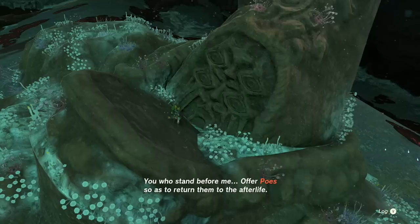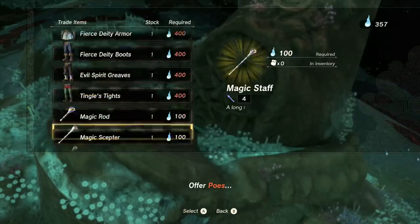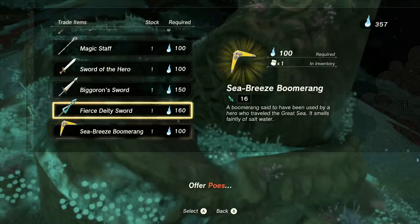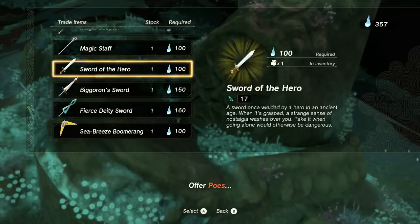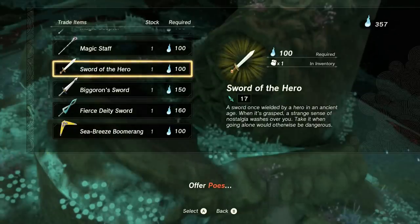Upon acquiring this weapon you can then infinitely get it back again using poes at the poe vendors you find down in the depths. As you can see from the other legendary weapons we've been talking about in the series, we can buy them, and the Sword of the Hero is a nice cheap one — only 100 poes. This could be a source of a consistent one-handed weapon that you can pull whenever you need to for just poes, which as you can see I have 357 of and I haven't been trying to collect them for a long time.